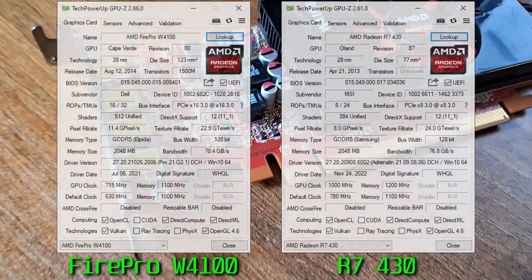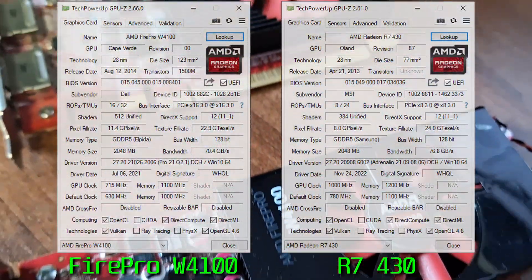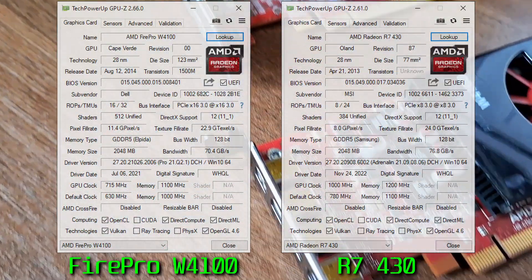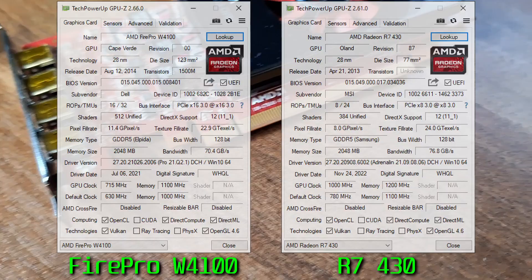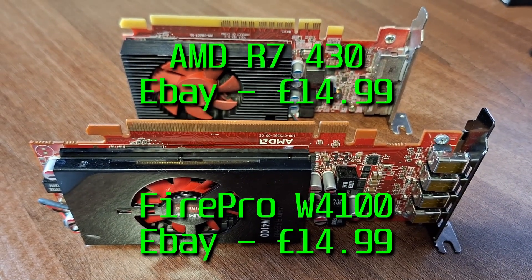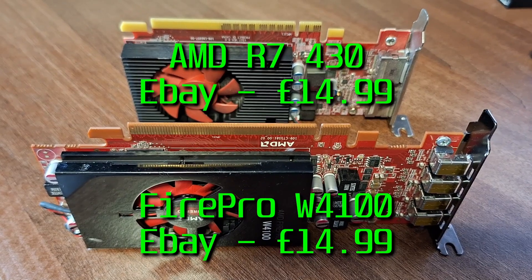The W4100 has superior specs to the R7430 we've looked at previously — with 128 more shaders, 8 more TMUs, and twice the ROPs. Can these overcome the lower clock speeds and allow the W4100 to beat the R7430?